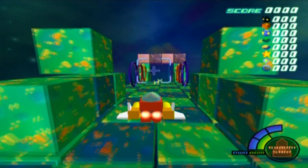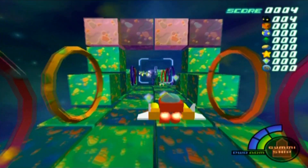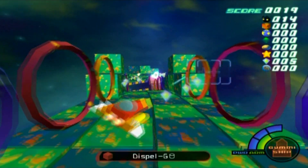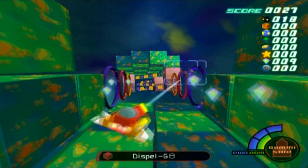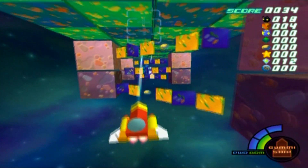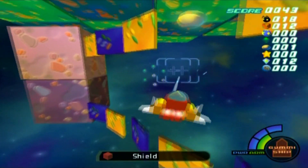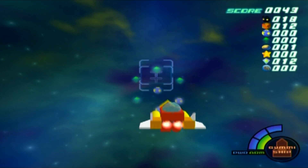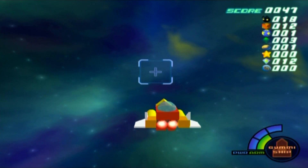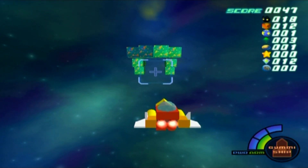After we go through this long, boring Gummi Ship section — this is a long path here. I think if you take this path from Wonderland it might not take as long, but I've never really taken it. So I'm actually taking this path from Olympus Coliseum. Yeah, let's just have to sit through this very bland, boring, leeched-off Star Fox ripoff here.